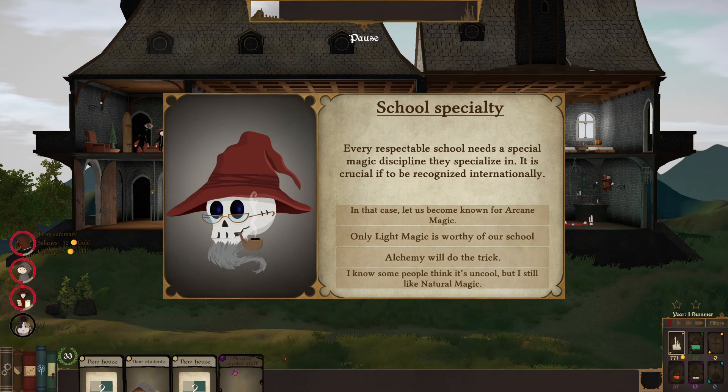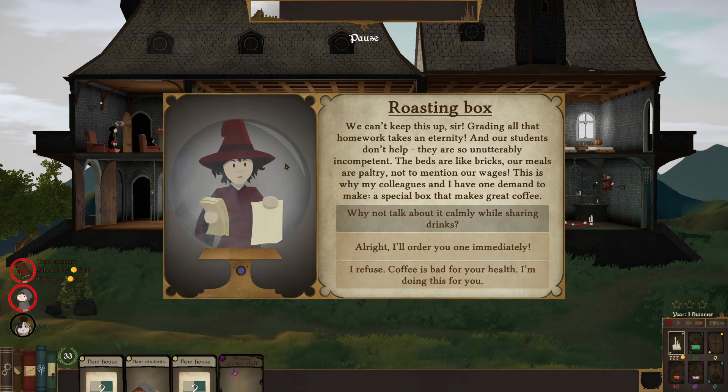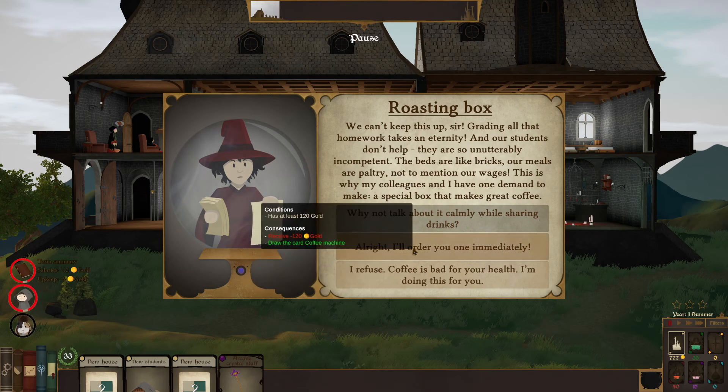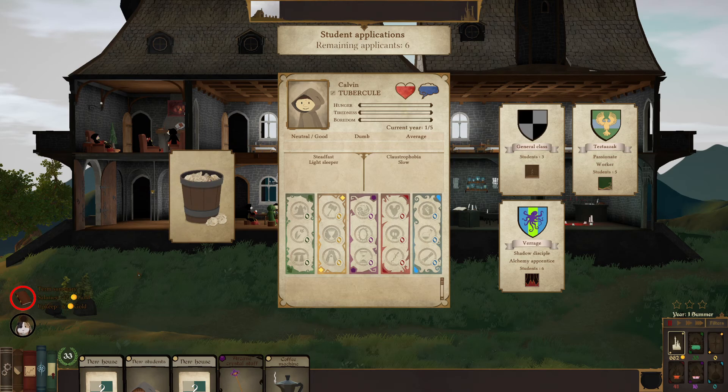Every respectable school needs a special magic discipline they specialize in — it's crucial to be recognized internationally. Options for specialization include light magic and alchemy. I don't like any of those. Going with arcane specialist I guess. An event: teachers complain — grading all the homework takes an eternity, students are incompetent, beds are like bricks, meals are paltry, and wages are low. Their demand: a special box that makes great coffee. I'm a caffeine fiend myself — I'll order it.